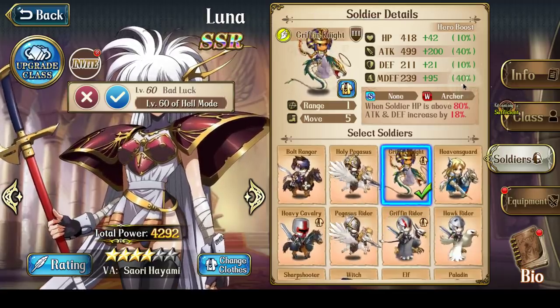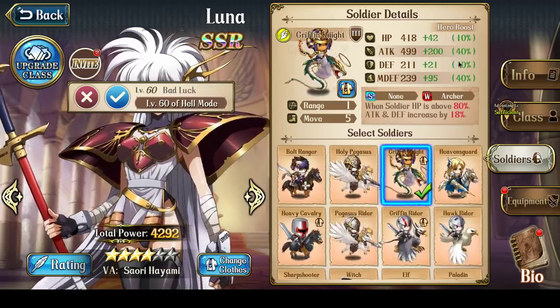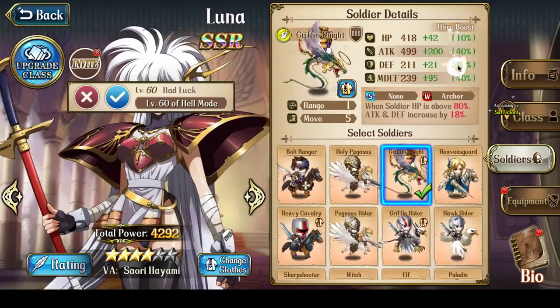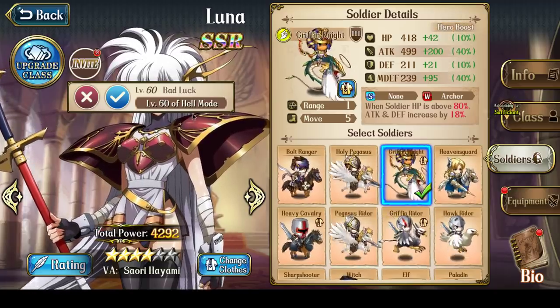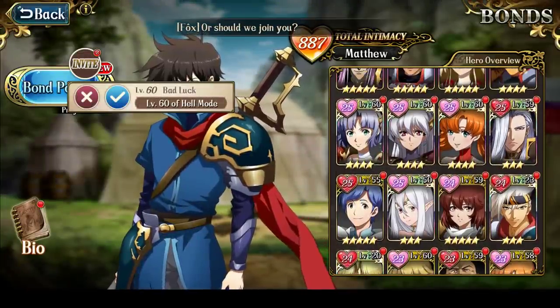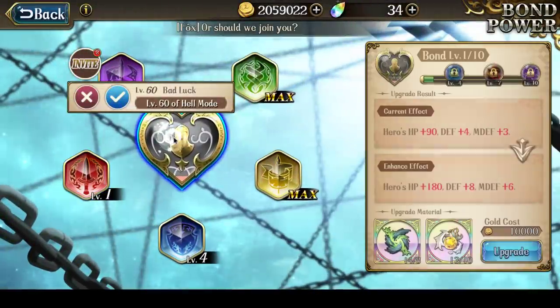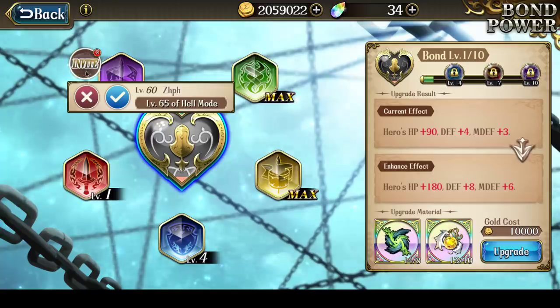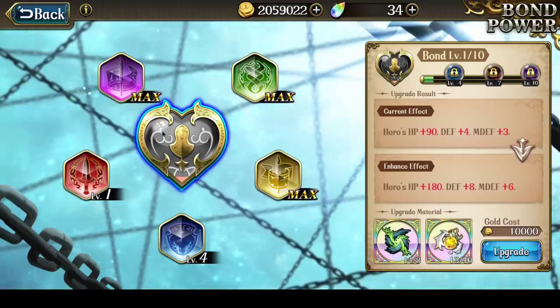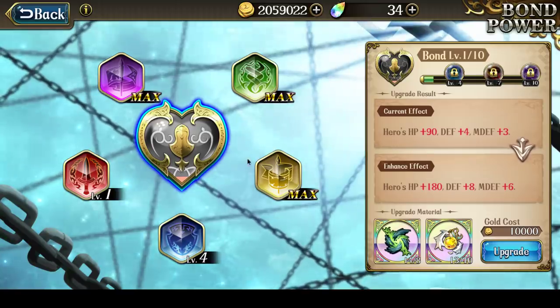She has high magic defense so she can tank magic attacks just fine, and she has high attack so she hits hard. But hit points and defense only increasing 10% means her soldiers don't tank hits very well. Without her heart bond upgrade, she's actually very much a glass cannon — just like Lana. She can't really survive melee attacks at all and will definitely get one-shotted.